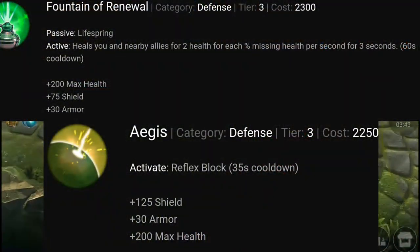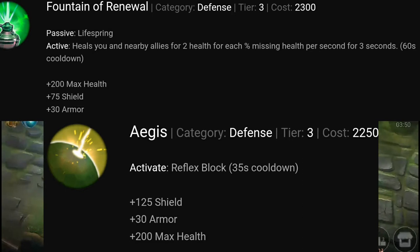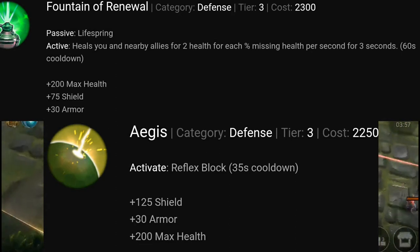This is because Fountain of Renewal gives your whole team a massive amount of heal when they are at low health, and will give you a passive which will heal you if you are low health again for about 5 seconds after you leave combat.